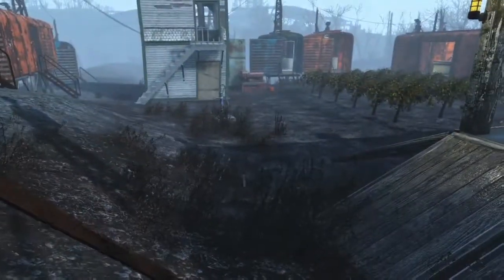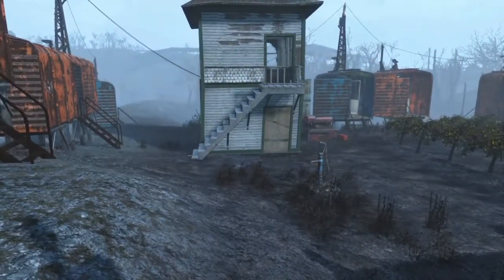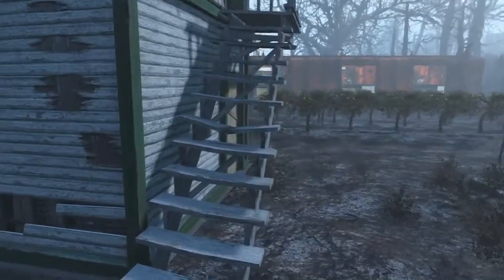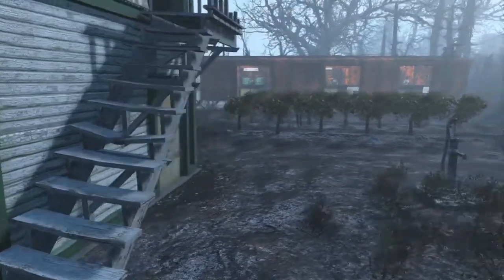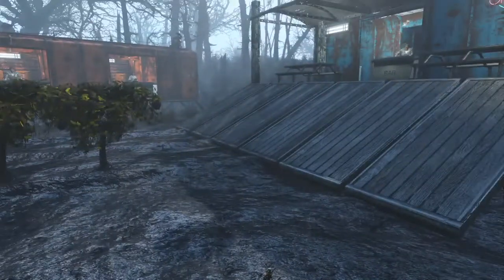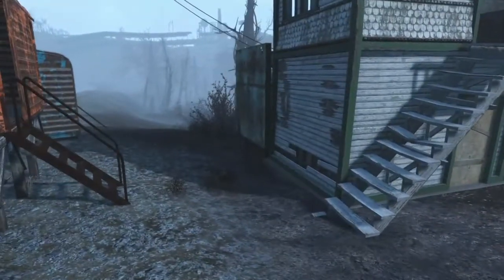With my settlements I typically just have room for seven or eight settlers. I like it to be realistic — a small settlement — so it's just an efficient number of farmers as well as four vendors that are housed here, plus a provisioner typically.